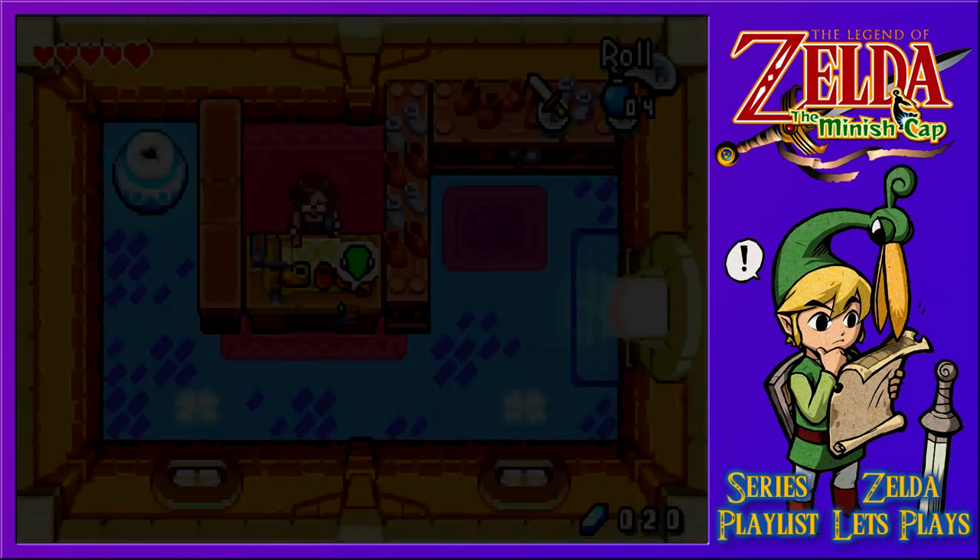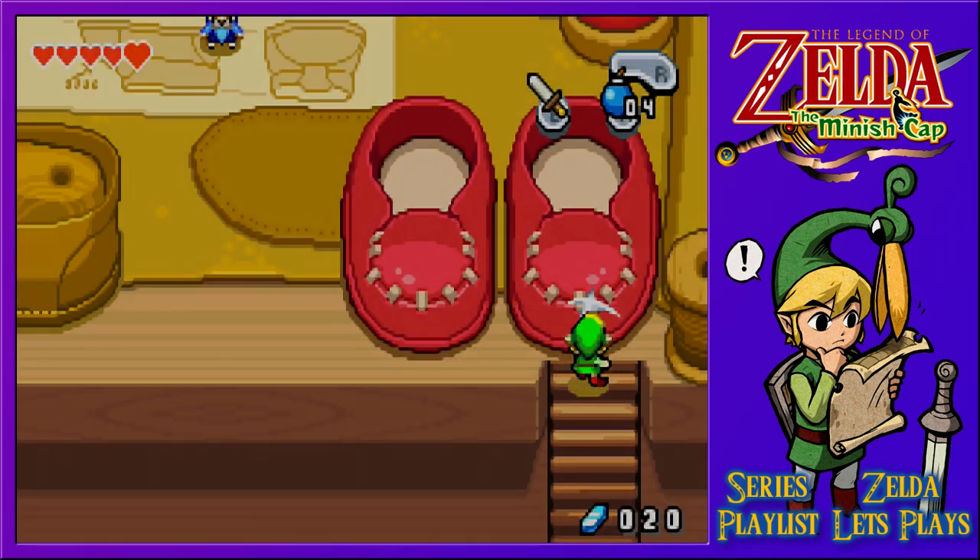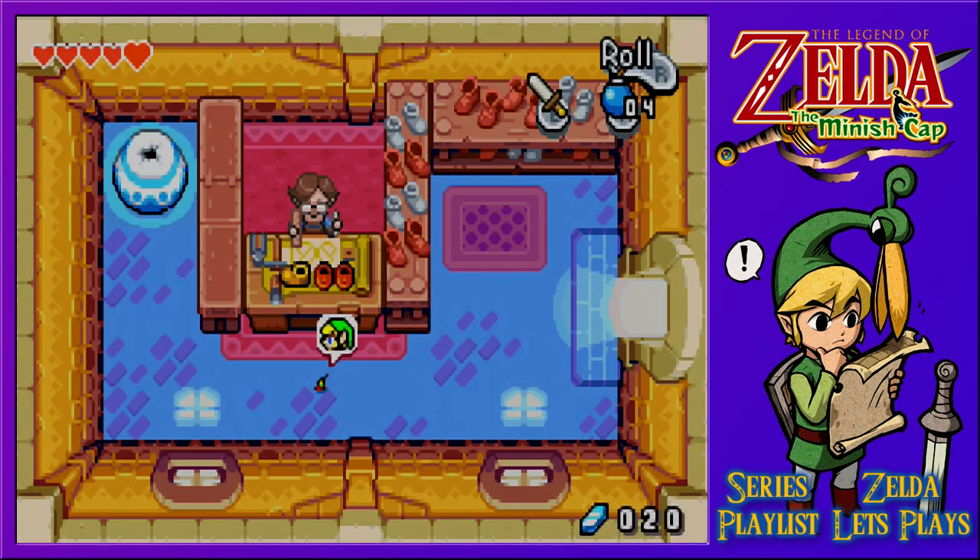Indeed they are, but with an obvious ladder or set of stairs I would have said we'd get to the Minish, but there are shoes in my way. While I may be able to shrink down, can I leave like this? There are places I can explore outside. No, I can't get out of here either. I guess we make ourselves big again - I don't think he's going to move the red shoe for us.